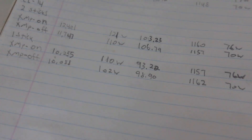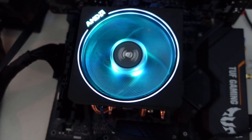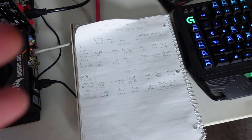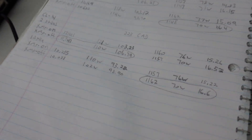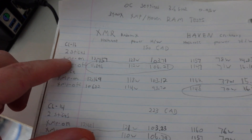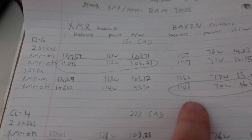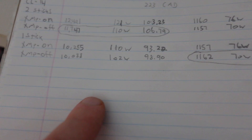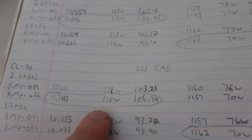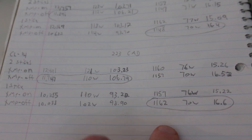The final results are in — and this took quite a while so I hope you appreciate the work that went into it. There is a clear trend: the best setting for CL16 RAM on XMR was XMP profile off, and for Haven it was also XMP profile off with a single stick. The same applies to CL14 — XMP profile off for XMR, and single stick XMP profile off for CN Heavy as well. XMP off is the best setting for both RAM types.